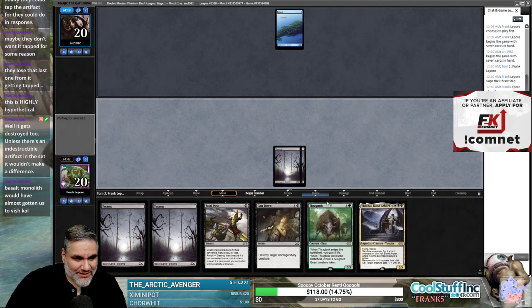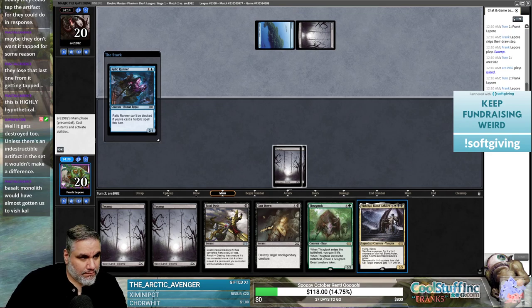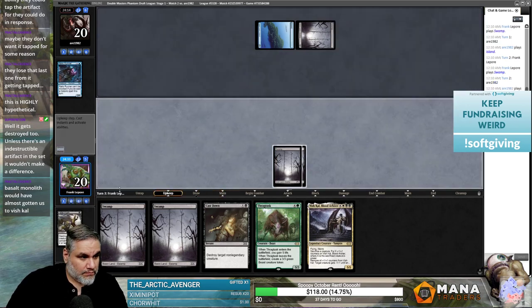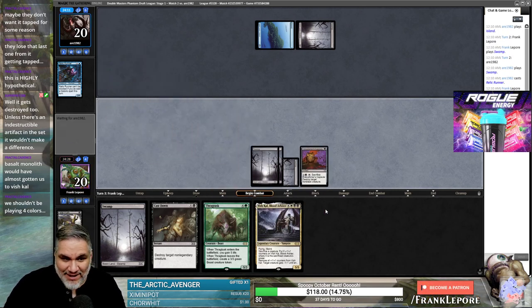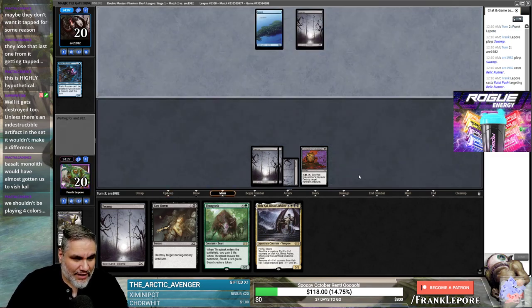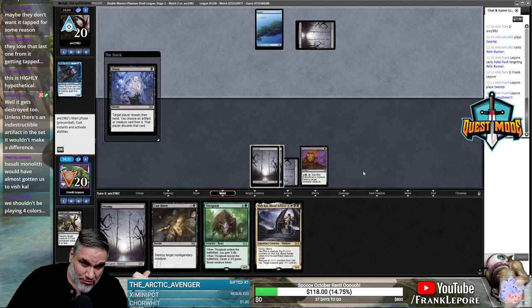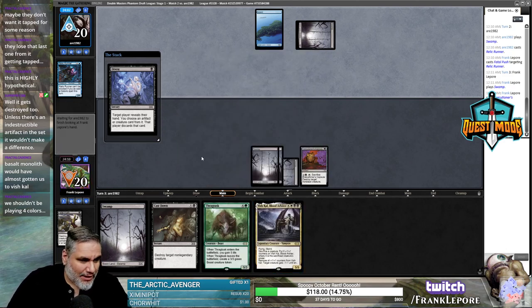Another swamp — Jesus. Relic Runner, Capsule. We shouldn't be playing four colors. I mean, we have two of every land at least, and three mountains, two sources plus two Dire Fleet Hoarders which make treasures to fix the colors, a Rapacious Dragon, and a Chromatic Star — that's six sources of any color. We need one green or one white. The math doesn't work out like you shouldn't be playing four colors.